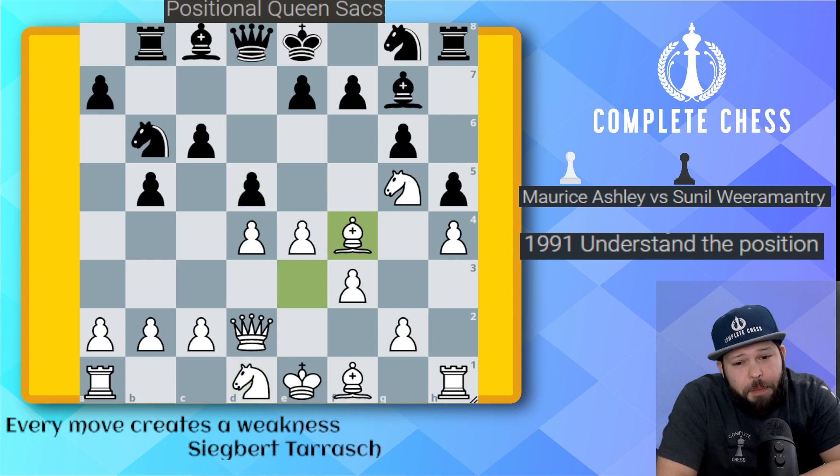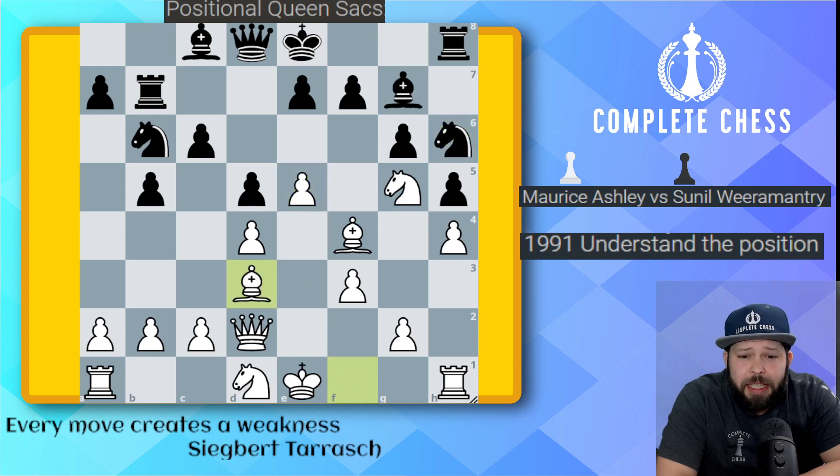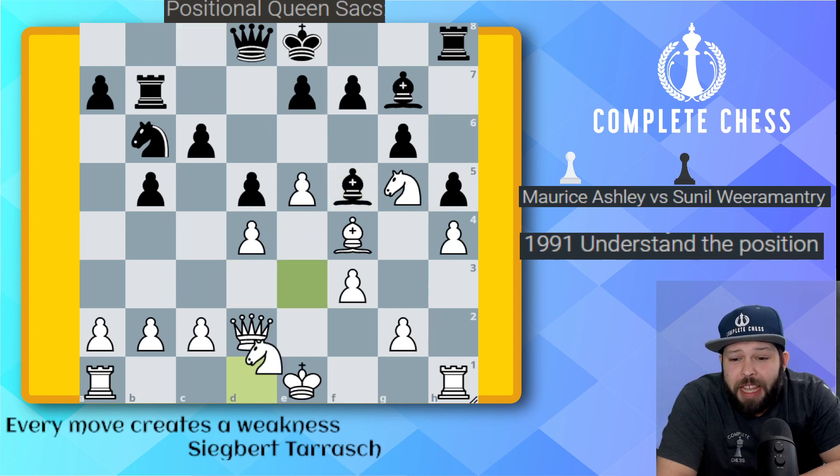Pawn to d5, bishop to f4 — nice little tempo off the rook over here. Rook to b7, pawn to e5. I'm loving this pawn structure for white. Knight to h6, bishop to d3, knight to f5. You can see here that black is doing a good job by playing on the light squares with his pieces. The bishop's not doing too much work, so bishop takes f5, bishop takes f5, and knight to e3.